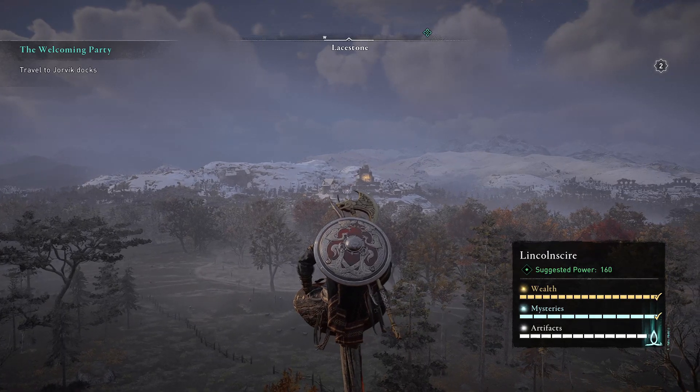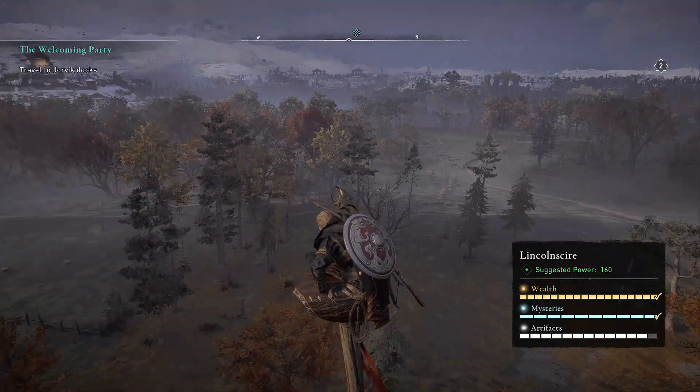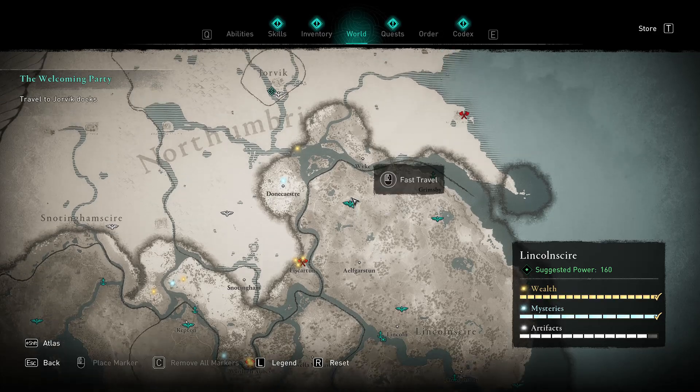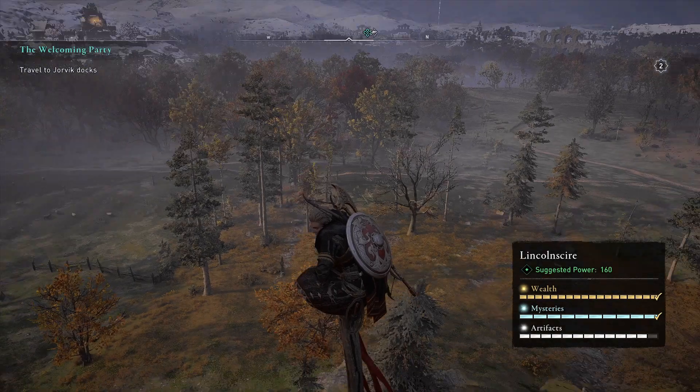Hello everyone, this is Serious Trivia. Welcome back to our Assassin's Creed Valhalla Let's Play. We're on top of a vantage point in Lincolnshire, and last time we left off we were back in Raventhorpe where we picked a new location: Jorvik. We're here to take a fast ride to the town and pick up a vantage point there so we can get there quicker in the future.